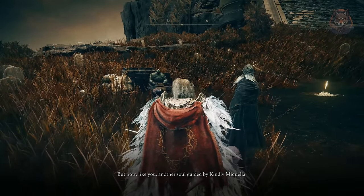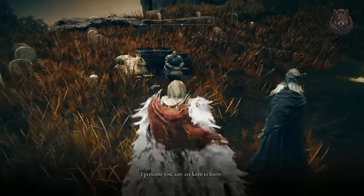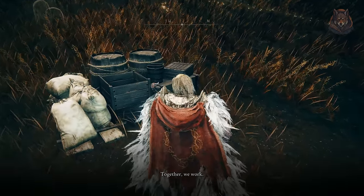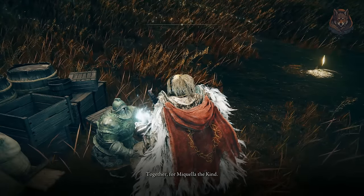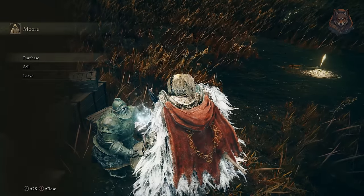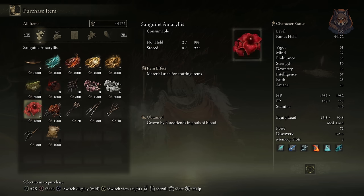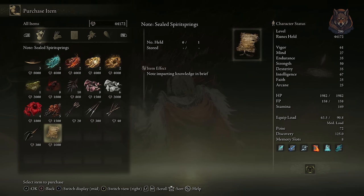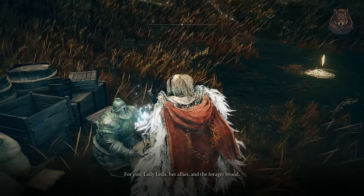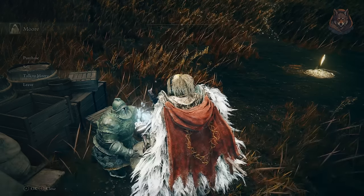To start the Moor questline, head to Miklas Cross in the west towards Belarut. You'll find Moor here kitted out in his heavy armor, sitting near Ansbach holding onto a pot. Talk to him and Moor will become available as a merchant, and he'll tell you he enjoys finding things for people, especially Lady Leda and the Forager Brood — he'll also find things for you, the player. Rest at the site of grace and you can speak with Ansbach, who will give you additional lore about Moor and request your plight to the Forager Brood.